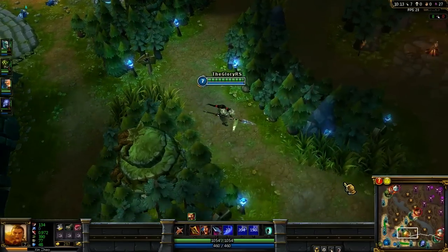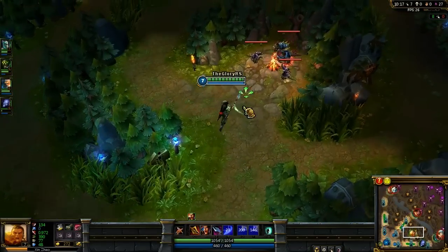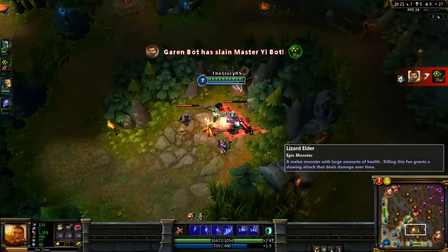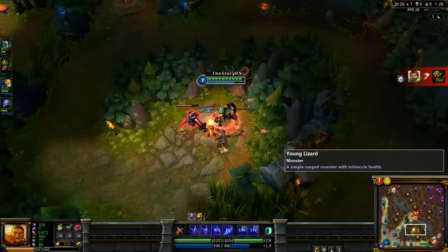So yeah guys, that's basically my strategy. My main strategy — there are other things I do. You jump on them, and you're already up in the air, and you just mess with them from there. Anyways, that's what I do with Xin Zhao.